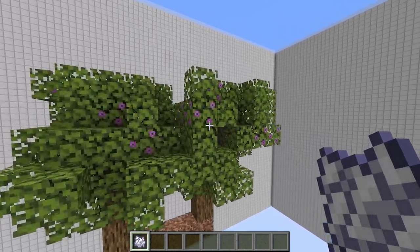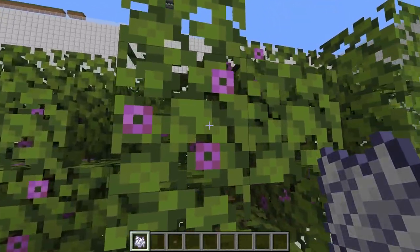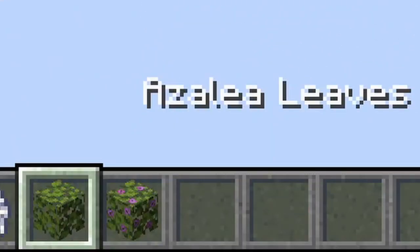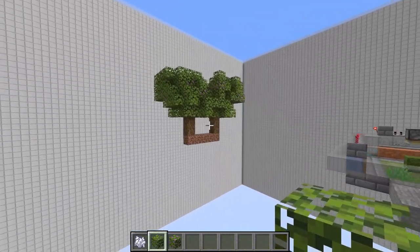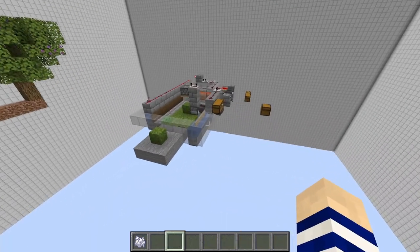That's personally why I'm doing this - because you get a special type of leaf from the azalea trees. These are the flowering looking leaves. Let me show you flowering azalea leaves and azalea leaves - they're two different new types of leaves, and that is a really cool way to get these saplings.